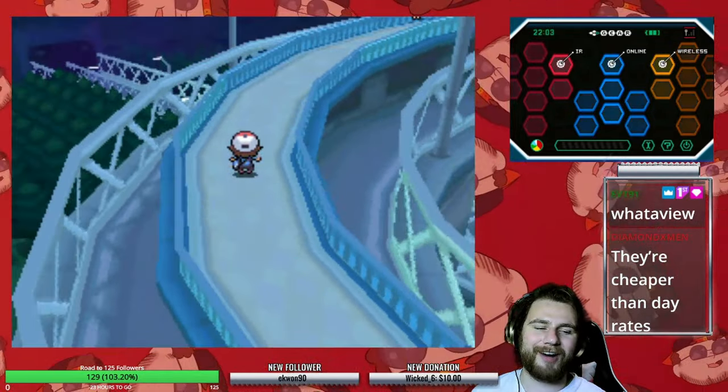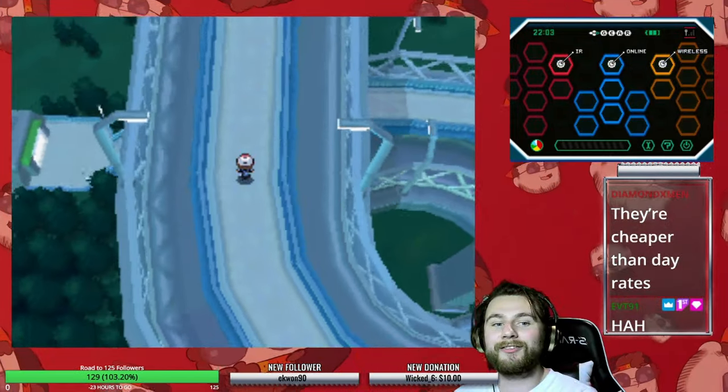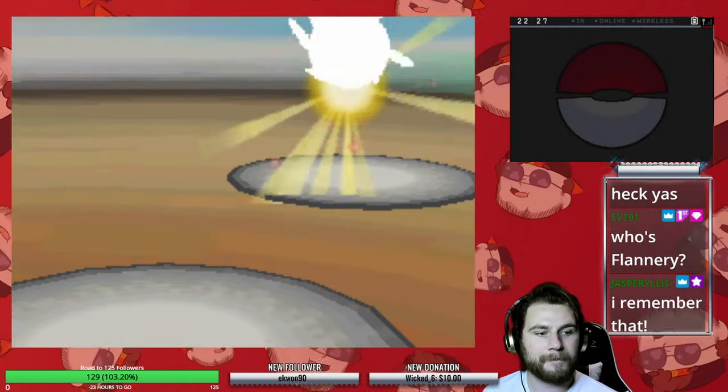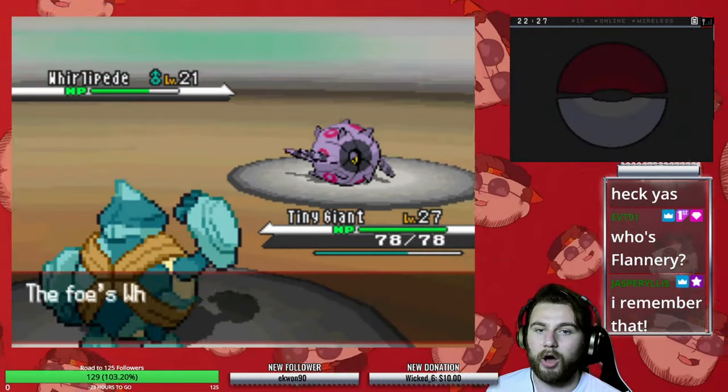Pinwheel Forest is pretty uneventful, so once we reach Castelia City, we gotta help Bianca get her Munna back from Team Plasma, and then we go to take on the Bug-type Gym Leader, Burgh. If I'm being honest, I really did not expect that much of a challenge here, because we have Rollout and he's a Bug-type Gym Leader — what's the worst that could happen?